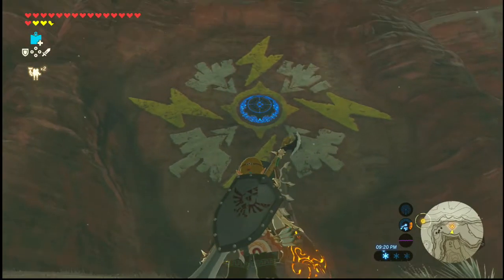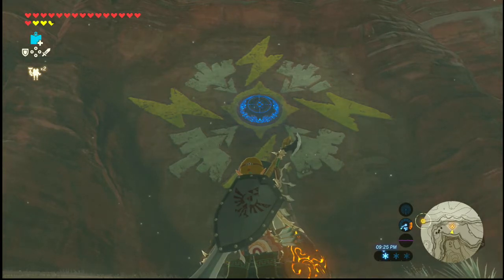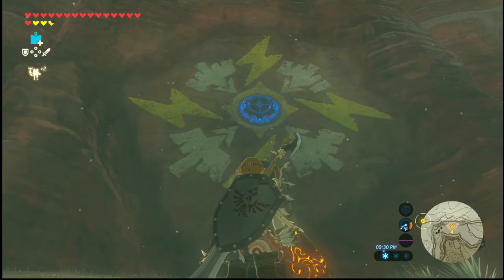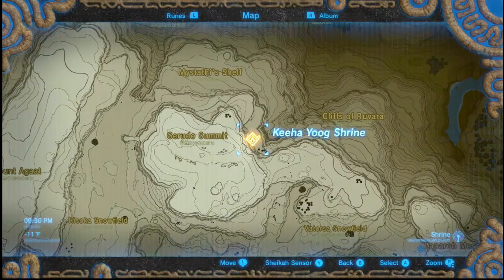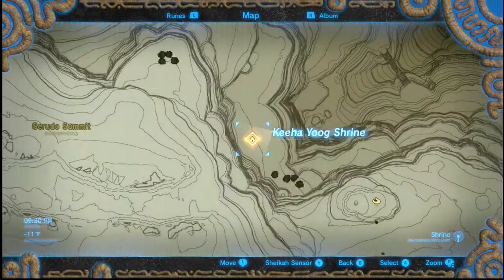What's going on guys, Hellboy here again. I'm at another shrine. This one's pretty easy. You just look at the map on the wall — it shows lightning bolts to the pad. If you use a shock arrow into the pad, the shrine pulls itself up out of the ground. It's right over by Gerudo Summit, to the east.